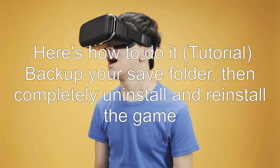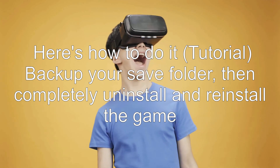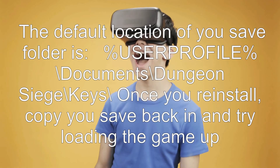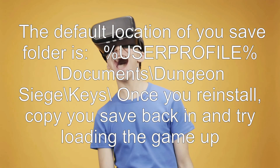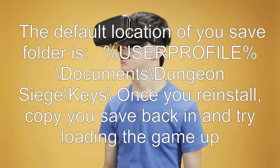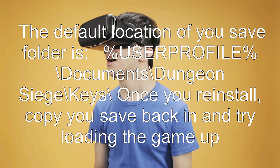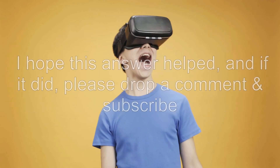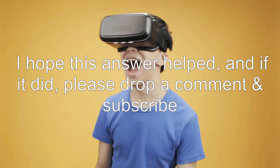Here's how to do it. First, backup your save folder. Then completely uninstall and reinstall the game. The default location of your save folder is: %userprofile%\Documents\Dungeon Siege. Once you reinstall, copy your saves back in and try loading the game up. I hope this answer helped, and if it did, please drop a comment and subscribe.